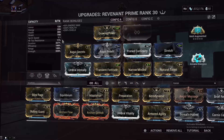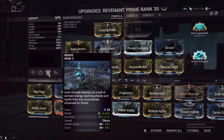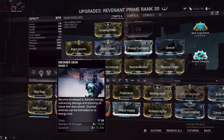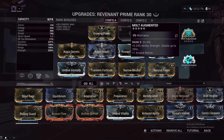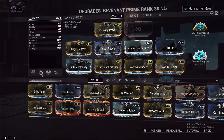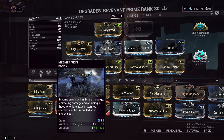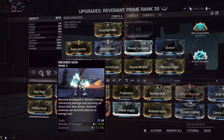Now let's look at the actual way we build Revenant. You want as much strength as possible because it affects the drain on your Reave, the damage buff from Roar, and how many Mesmer Skin charges you get. We are running every single strength mod except Blind Rage, because we do not need the negative 55% ability efficiency nor the extra 99% ability strength — we are using Molt Augmented instead. This isn't strictly necessary for one-shotting with Reave and Roar, but it gives us more Mesmer Skin stacks so we don't need to recast as often.